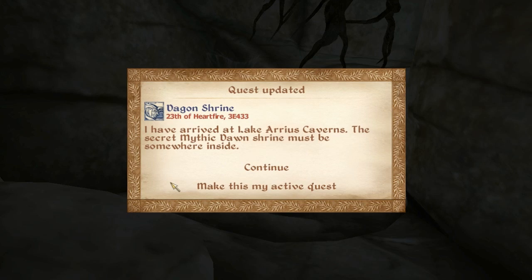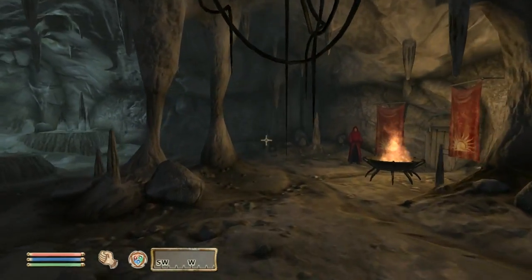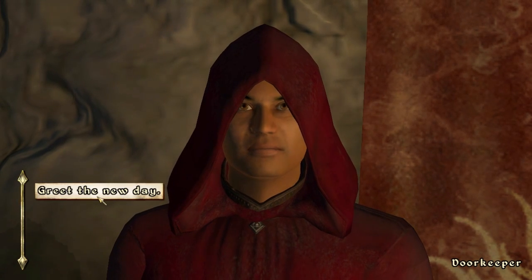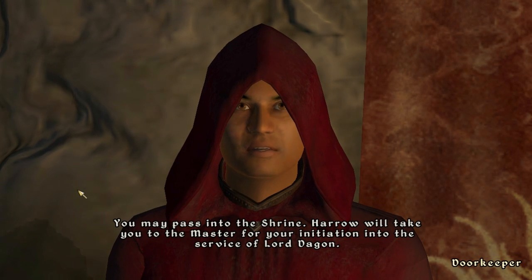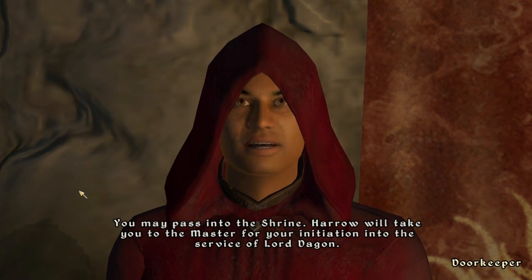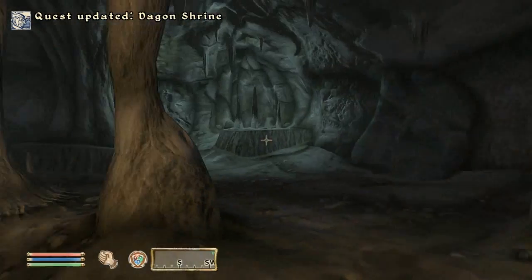I have arrived at Lake Avarious's caverns. The secret Mystic Dawn shrine must be somewhere inside. I should make that my active quest. Dawn is breaking — greet the new day. Welcome, brother. The hour is late but the master still has need for willing hands. You may pass into the shrine.